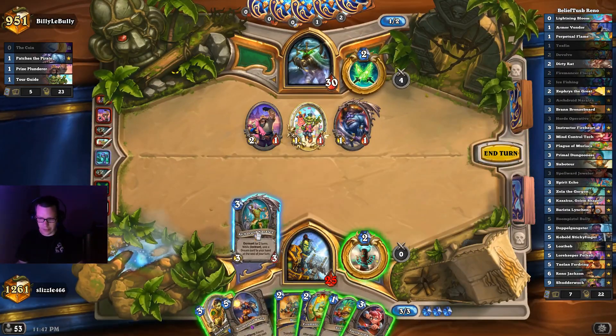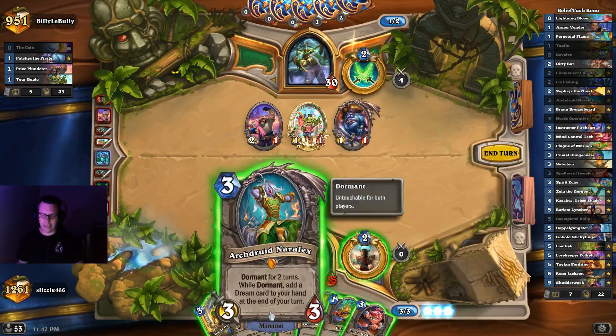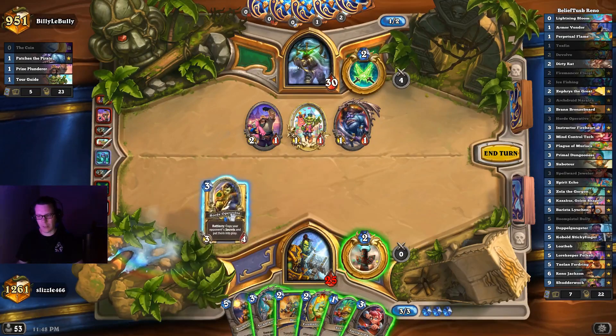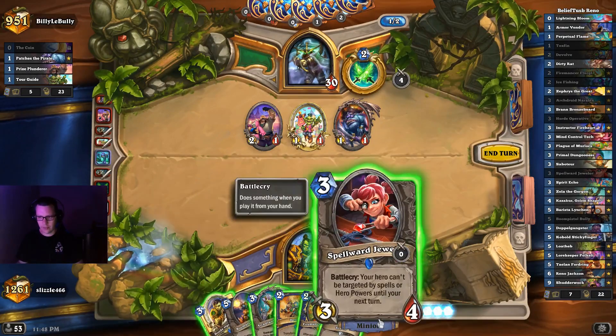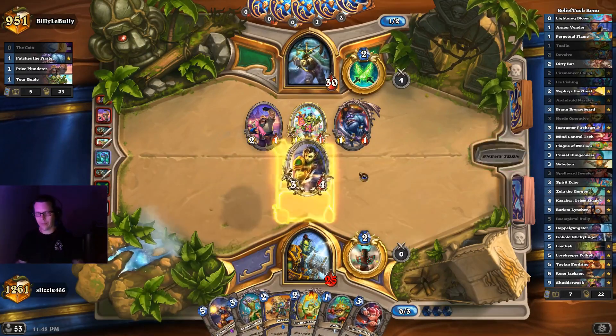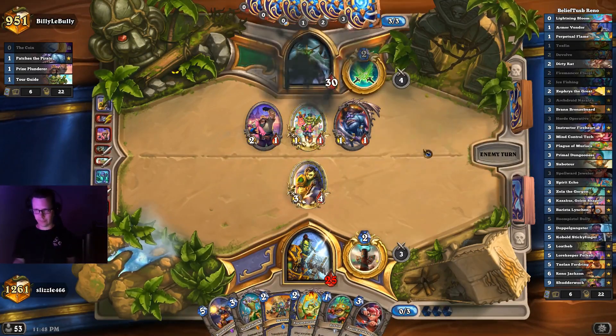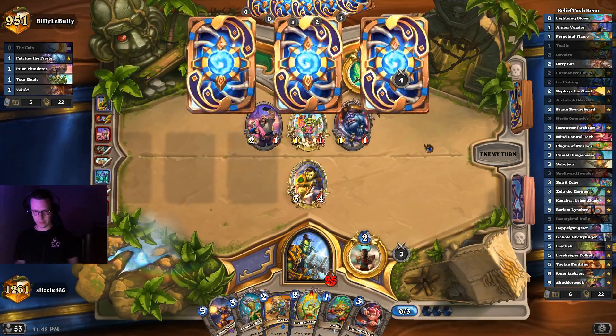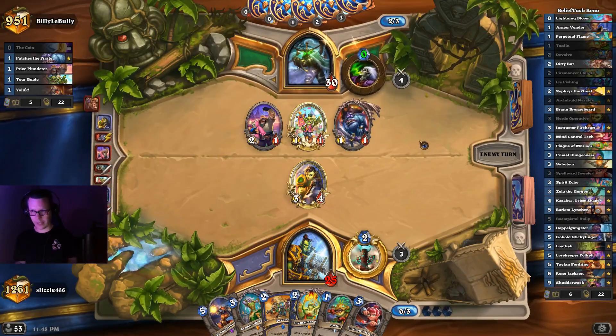I'll take the Asera card. Here's the issue — it can attack. Maybe this is better. Yeah, this is better, just for the body. I was not expecting Yoink — that's a new one.